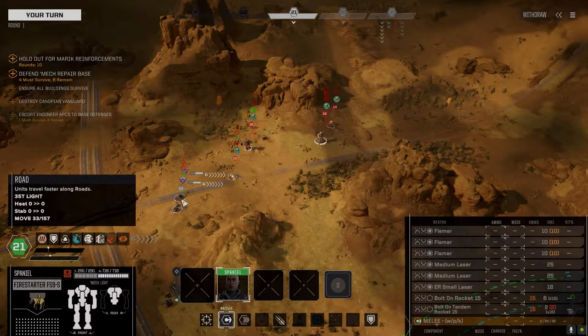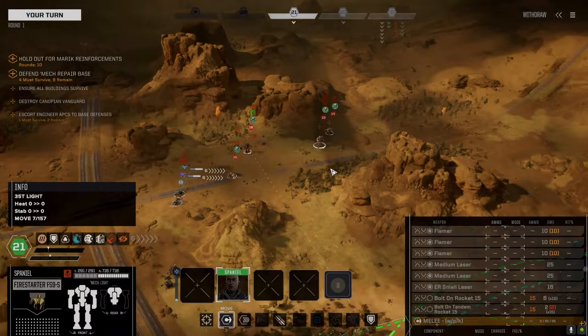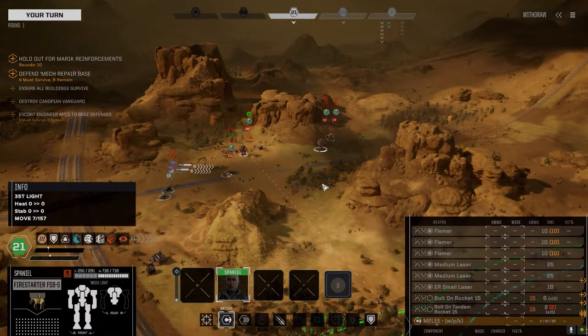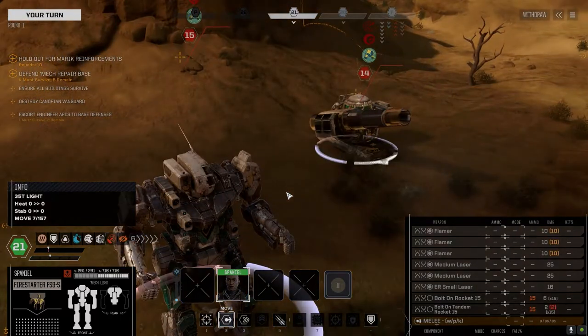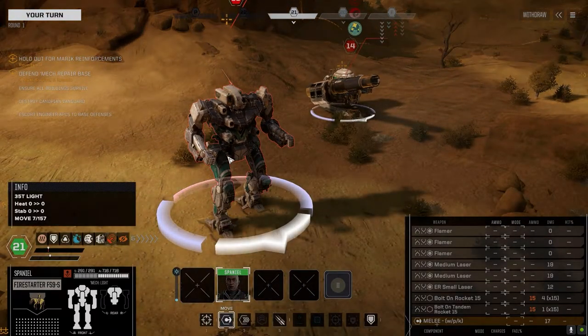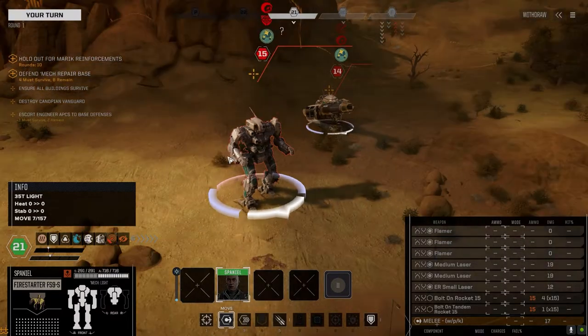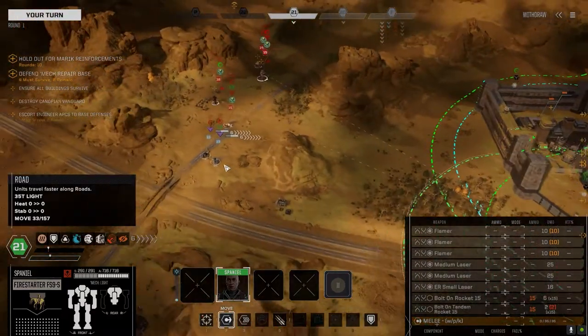We got a Hunchback out here, an urban tank it looks like. Is that a Panther? No. Is that a Grasshopper? I think it is. So this is a three skull base defense. Let's see what we're up against.